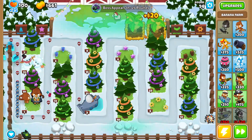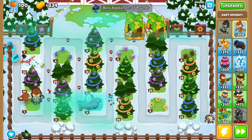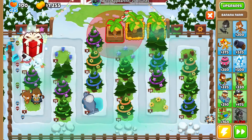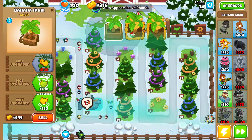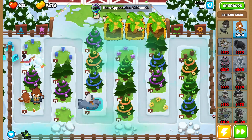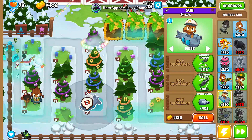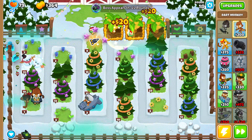Right now you could grab a triple shot on your dart monkey if you're starting to leak. I have 100 lives and monkey knowledge so I'll keep going, but if you do leak, grab a triple shot on your dart monkey. You could even grab twin guns on your submarine — easy, and you won't leak. I'm gonna wait until I get the third banana farm. Once we've got three 2-0-0 banana farms, grab a 0-3-2 dart monkey and twin guns on the sub since the dart monkey isn't enough for later rounds.